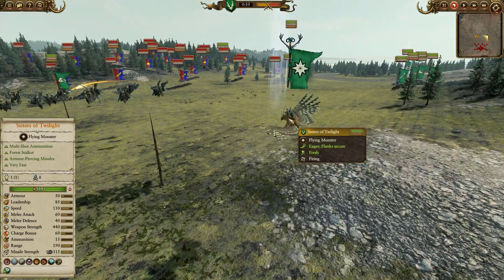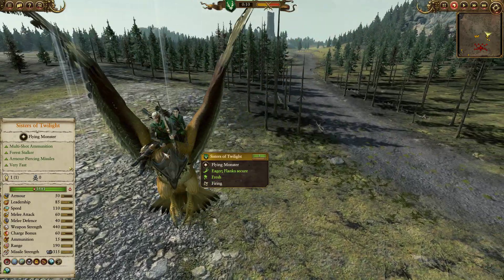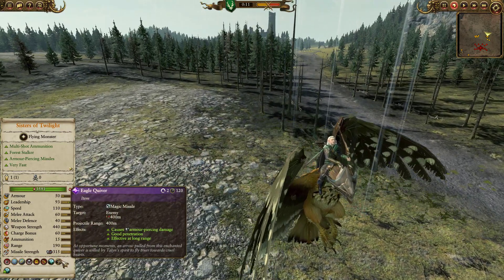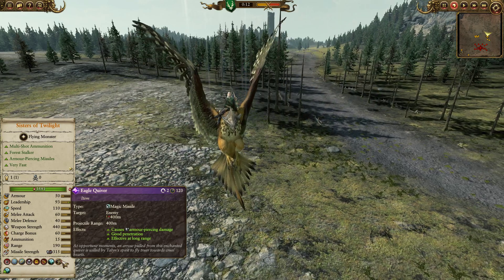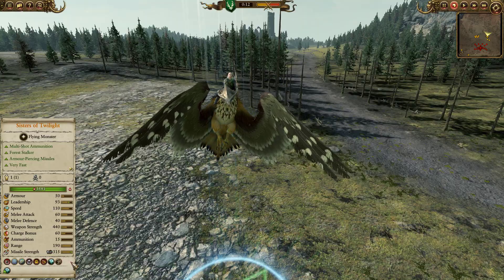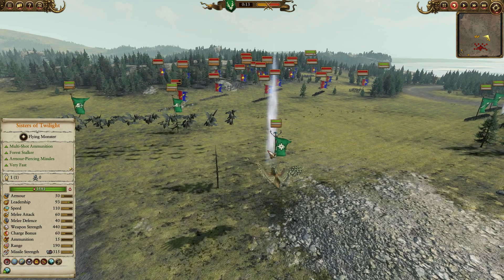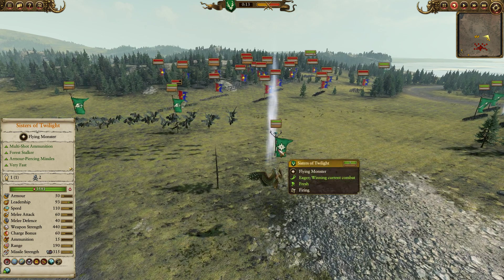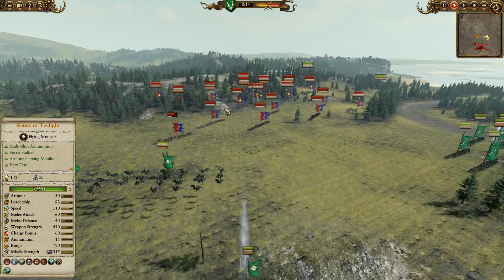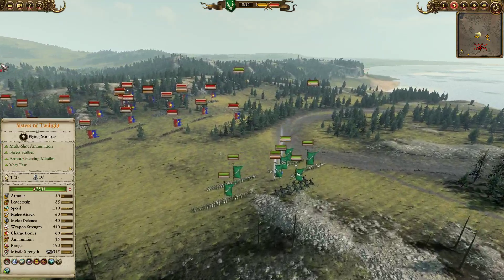We have the Sisters of Twilight as well, in support on their great eagle, which is just such a fantastic model. The CA really have outdone themselves with some of the models in the recent DLCs — I love the way the lead elf is kind of just dangling her feet over the side. They're coming in with the eagle quiver. We're not going to be bringing the extra health buff or the possibility to regain health, as I think that's only really viable if you're on the dragon. The main plan for them is to hunt down the peasant archers in the back with that spread shot, and then focus on knights and key characters.